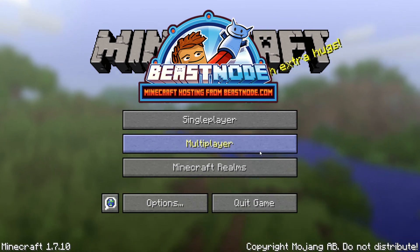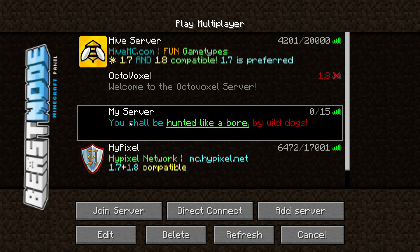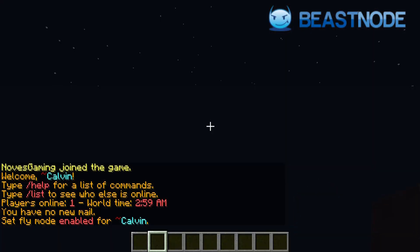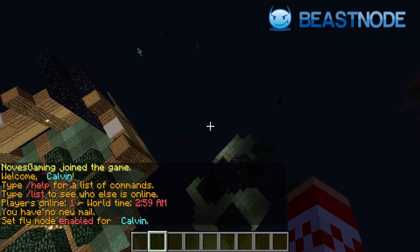Let's head on over to multiplayer and I have my server here. As you can see, I just gave it a basic name. Right now it's just a basic server that some friends and I play on — it's called 'You Shall Be Hunted Like a Boar by Wild Dogs.' It's nothing special, but I actually built a little spawn for this demonstration.